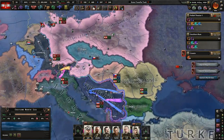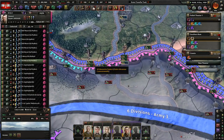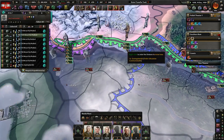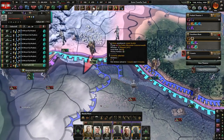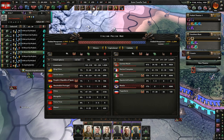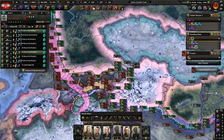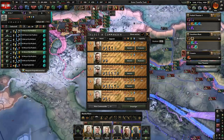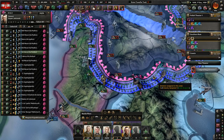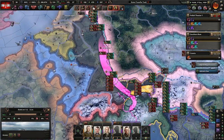Bulgaria joined the Axis. Well, they don't seem to be attacking. If they want to attack me, so be it - I'm not really interested in attacking them. They're already in the war. We need a general here too. I don't have enough divisions to actually move in, so I'm going to give it a little bit more time first.